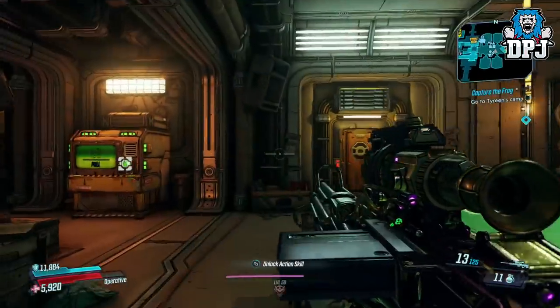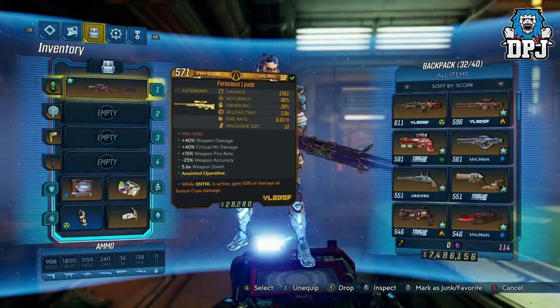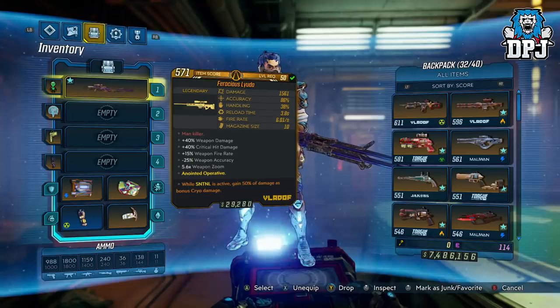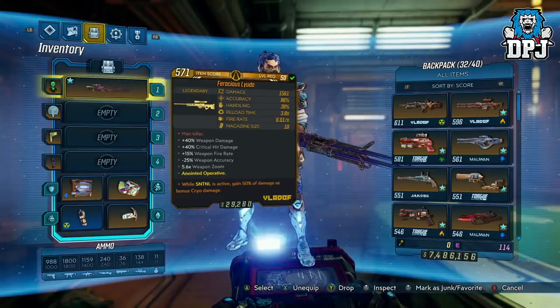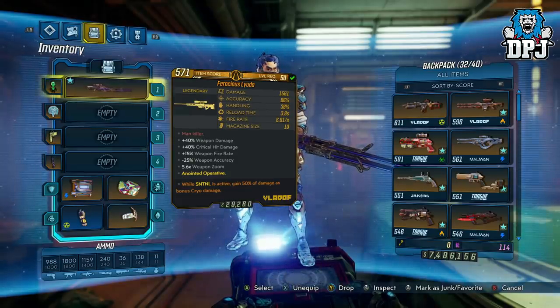My friend actually got this for completing all of Zero's assassin kill missions and received it via Zero's social mail. He plays as Moze, so he gave it to me since I play as Zane — so I'm the lucky one.